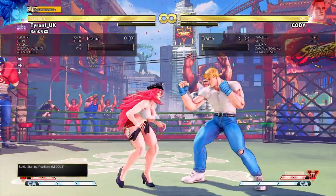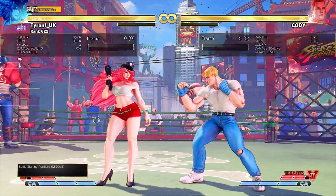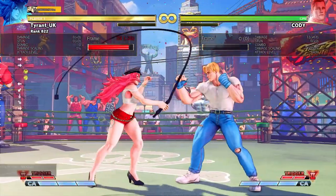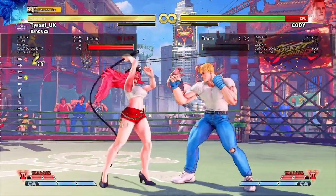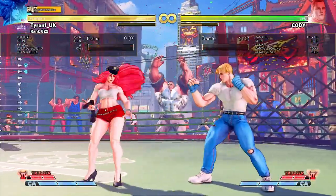Once you're confident differentiating between Stand Hard Punch on block or hit, you can try setting the dummy's guard to random in the training mode menu. This is the best way to prepare your readiness for a real match situation. Keep drilling this again and again until you're consistent and you can learn to maximize the potential of heart raid.